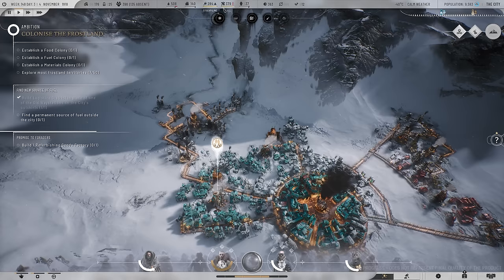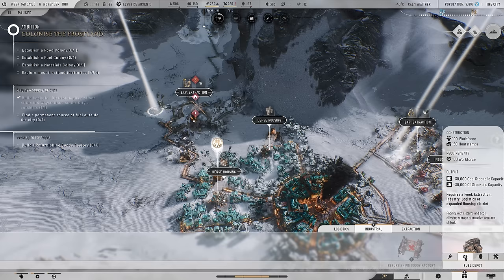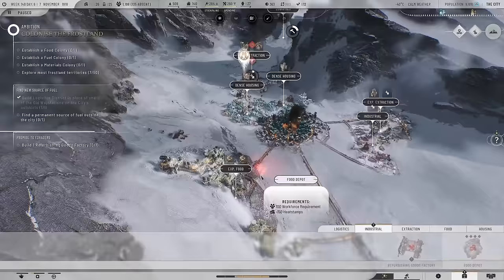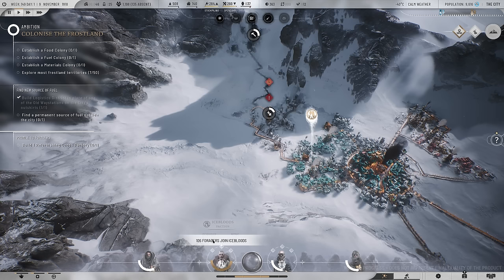I've got a couple of depots I need to build. Let's go ahead and take a look at our materials depot - pop you down there. And then let's also take a look at the food depot. The food depot can't be built here because this has already been topped up, but if I expand the district down into this fertile ground I can get a food depot in there. 106 foragers have joined the Icebloods - they grow stronger. I don't mind, they like me and they support me.